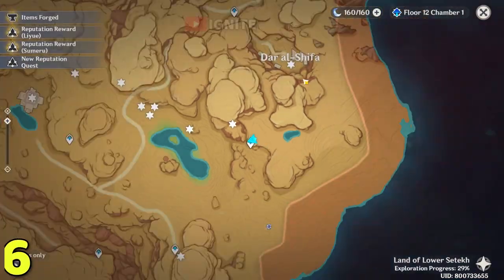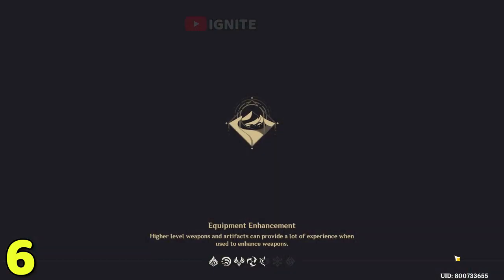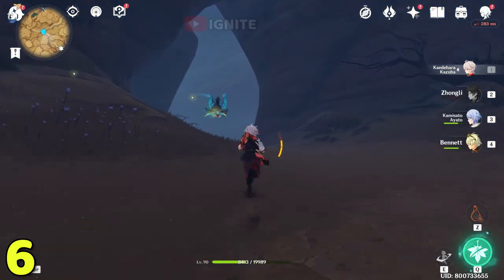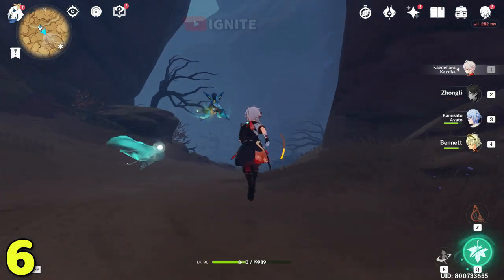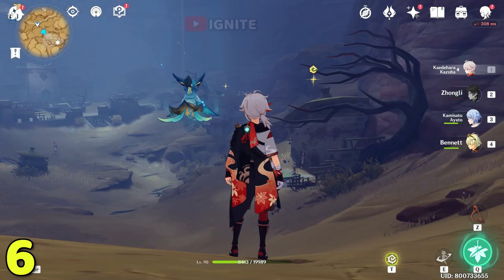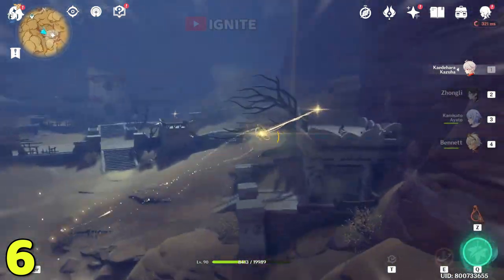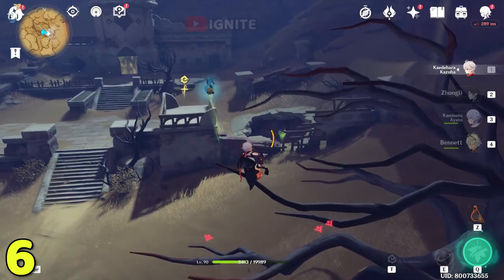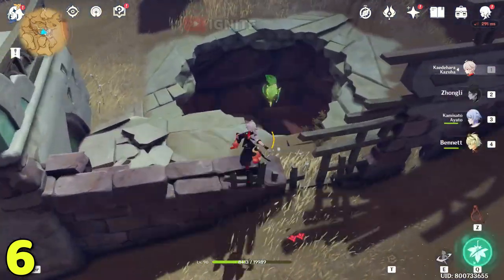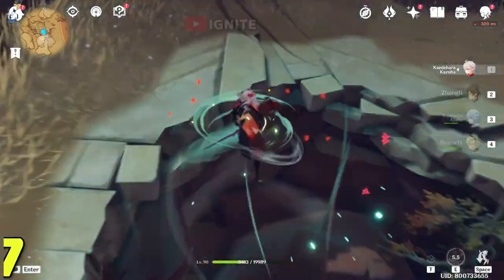For the next one you have to come to this waypoint. From this waypoint go straight and you will find aimites here. Use the four-leaf sigil to go to the location. After coming here you will see this broken rock — here you will find the dendro cluster. You have to break this rock for the next dendro cluster.